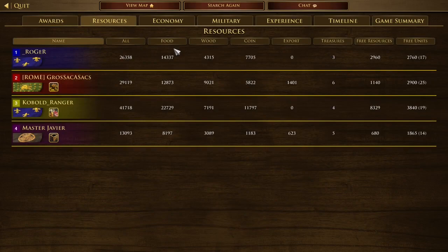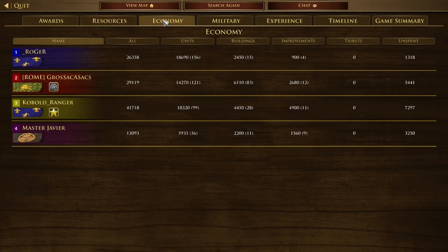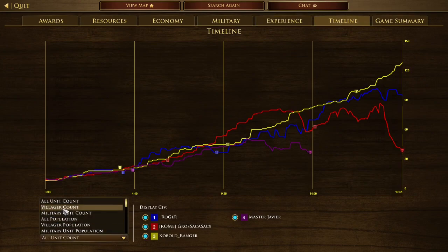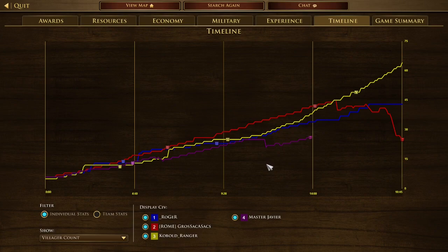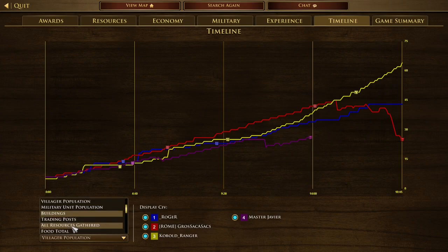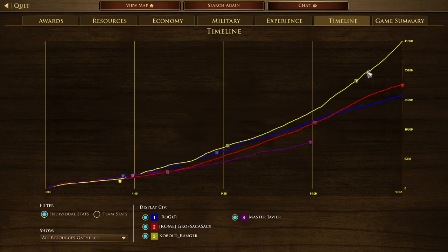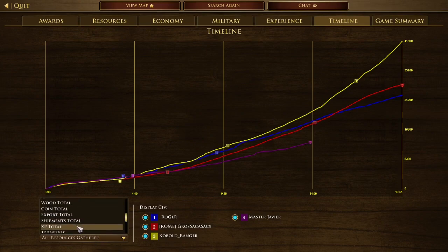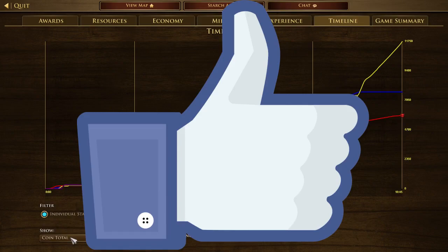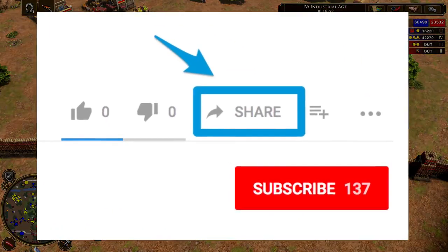Both my factories running at like 90 minutes in — my eco was outstanding. I got the goats from the Sufi Mosque TP as well, so that helped. I outgathered everyone. At the end I had a lot of villagers from three town centers. Military unit count was almost all QACs, with some Hussars — just insane. Total resources gathered: I had 45,000 and my mate had around 35,000. I really suggest you try this strategy. If you liked the video, don't forget to smash that like button — it really helps with YouTube's algorithm. Subscribe, share my channel, and I'll see you in the next one.